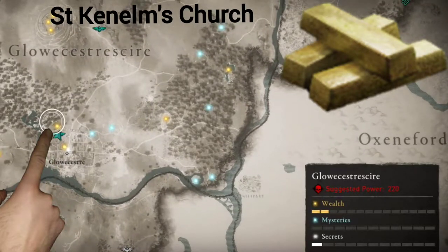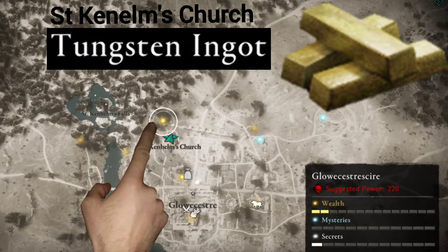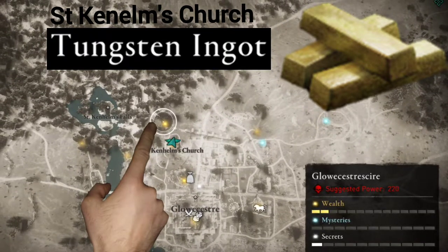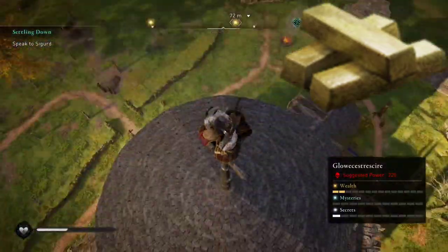Welcome to Assassin's Creed. I've just synced this location near the church and I'm looking for a tungsten ingot which is nearby. Go ahead and climb down from the sync point.